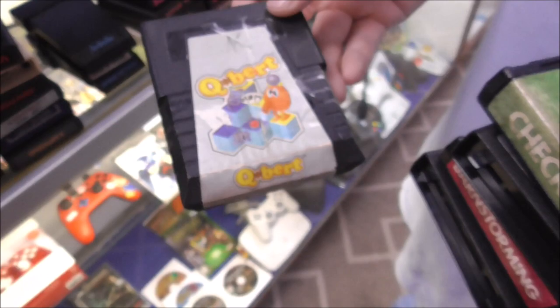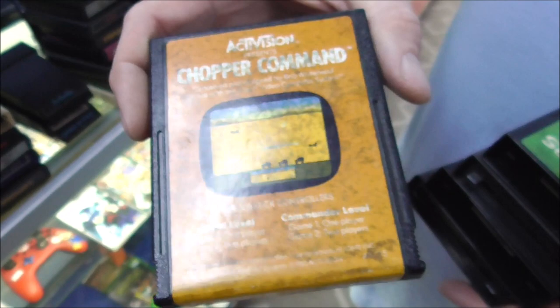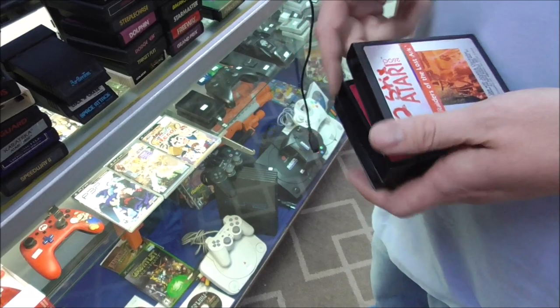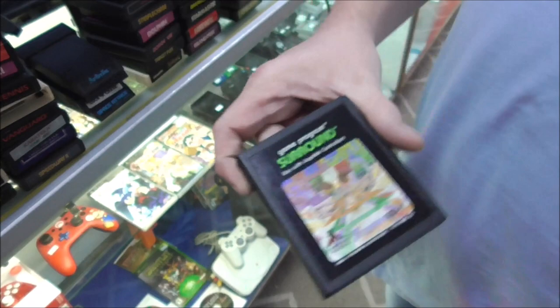Buck Rogers and the Planet of Zoom — boy, that's cool, remember when we had the arcade game? Q-Bert — it's seen better days. Solaris — I've heard of it. River Raid — that's a good one. Chopper Command. Checkers by Activision — you know, Activision made good stuff. Raiders of the Lost Ark — that's a classic, two sticks it says. Barnstorming. And Surround. Still got some left — we're still digging! Let us know down below what you think, and if you want to leave a review of any of these games, write it in the comments.